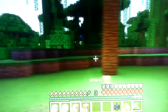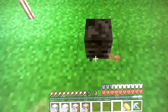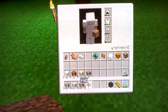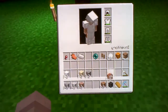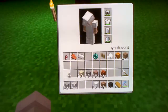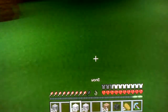A giant skeleton with a tiny bobble head. Yay. Dirt's going to be scaffolding, magma's going to be its heart, snow and diorite are going to be the main bones.